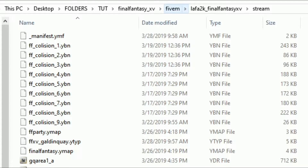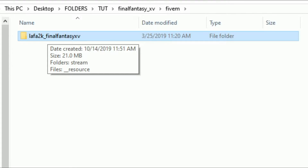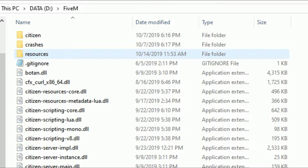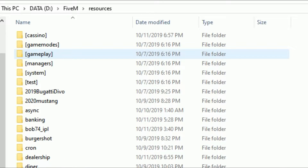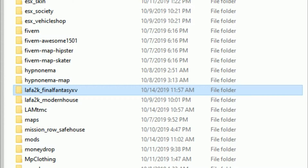Go back to your FiveM folder and make sure you're looking at the lafa2k Final Fantasy XV folder. Then go over to your FiveM server, open up the resources folder, and drag and drop the lafa2k Final Fantasy folder right into your resource folder. You should see it appear there.